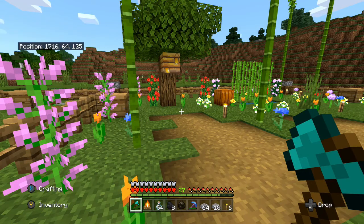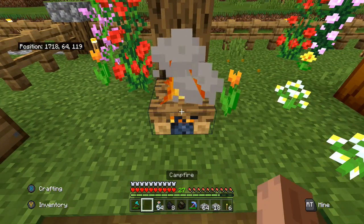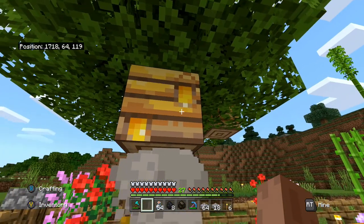Alright, so ladies and gentlemen, after you go ahead and get your campfire, you're also going to need some bottles. What you want to do is go ahead and place your campfire underneath the beehive. I usually wait until the smoke goes ahead and hits the beehive, then press collect.